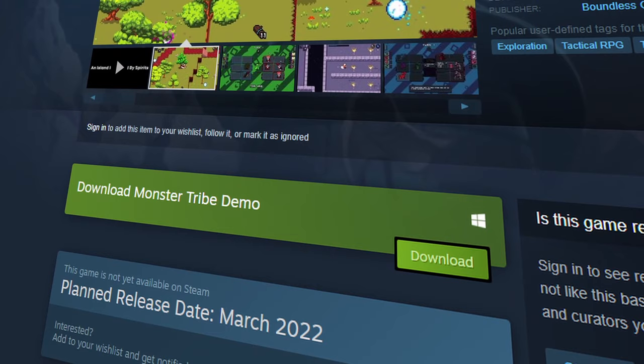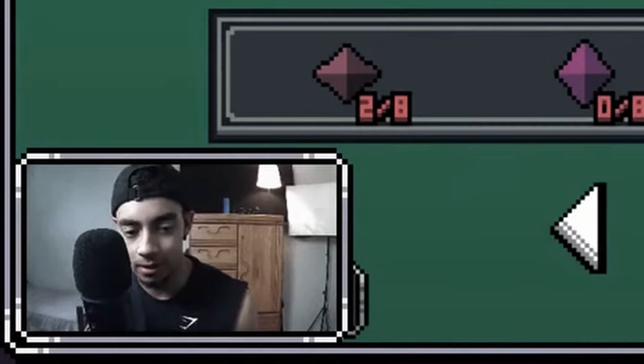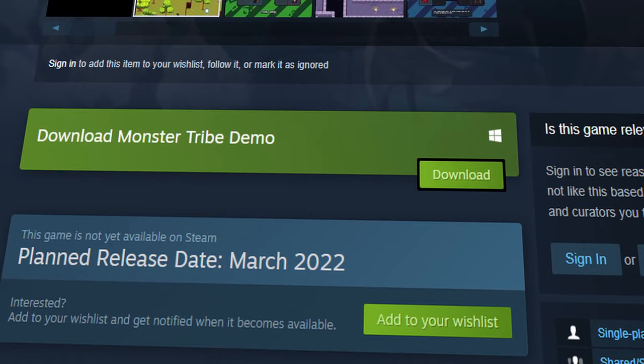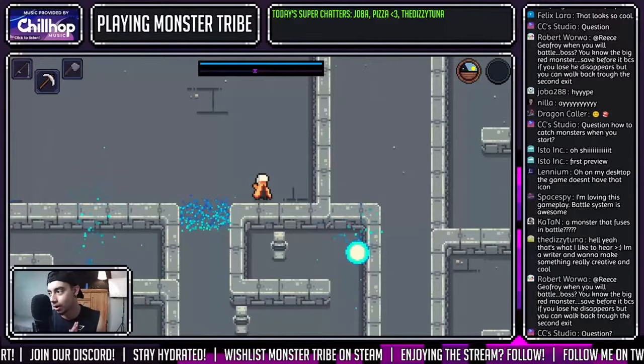We currently have a decently buggy but playable demo that players can download and try for themselves. Just keep in mind that a lot of the key focal elements of what makes our game a success are not exactly in the demo. We've still managed to get tons of amazing feedback from our players, and if you see potential in this game, make sure to wishlist Monster Tribe on Steam and maybe share it with your friends. I hope this video helped you in some capacity or encouraged you to start developing games of your own — thank you so much for watching, and I wish you the best of luck in accomplishing the successes you have envisioned for your journey.